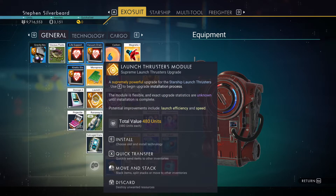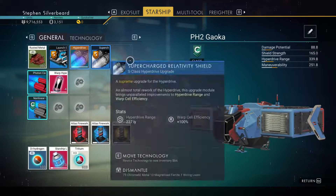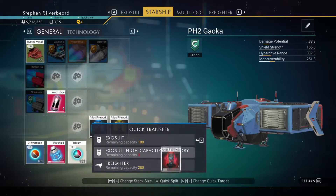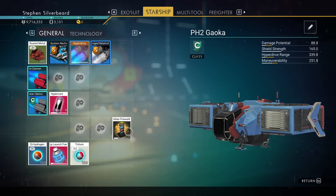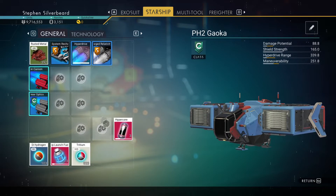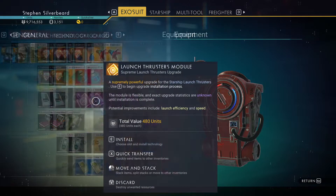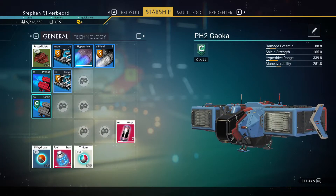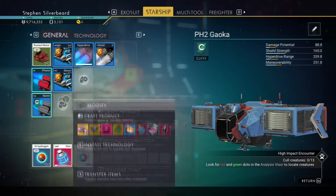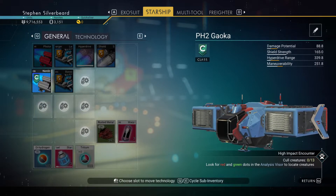We've got launch thruster, launch thruster, launch thruster options and we've got space for them. We'll drop the extras to the freighter as they're just clogging things up. We've got the warp fuel - we can drop one in there. We'll go with the launch thruster module as that will give me reduced launch costs as well, which is good.